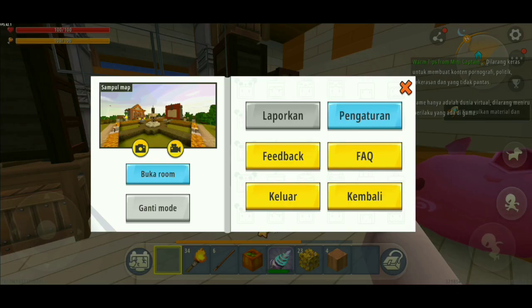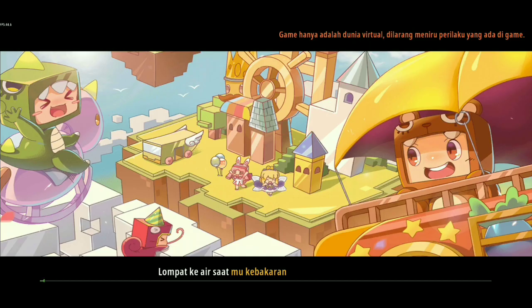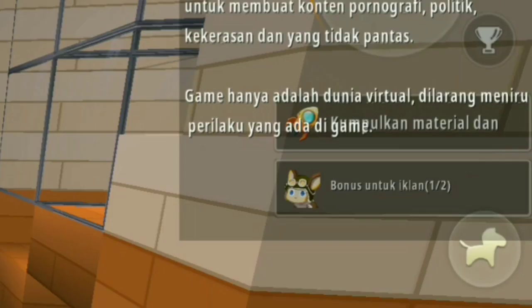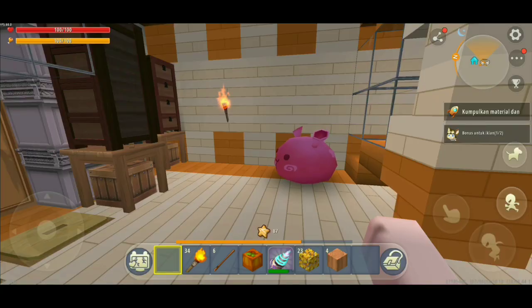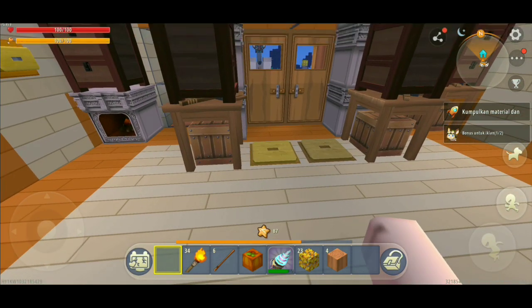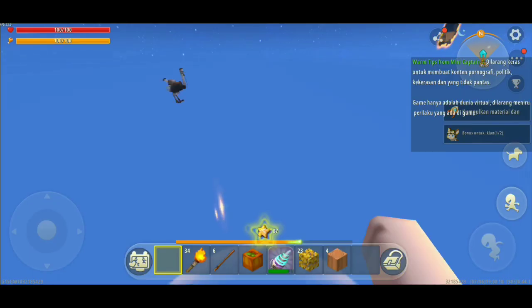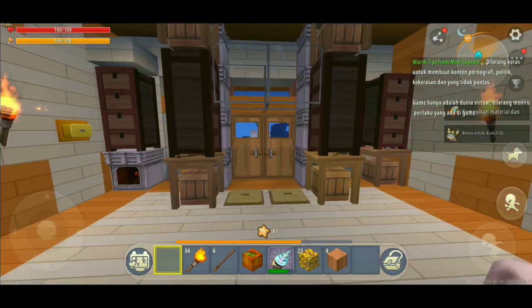Waduh, kok kagak ada ini. Lagi error nih kayaknya, teman-teman. Biasanya ada tuh. Udah ada tuh, tadi lagi error ya. Bonus untuk iklan 1 per 2, itu tandanya gue udah nonton satu kali. Berarti masih ada satu kesempatan lagi. Kita nonton lagi. Waduh, error lagi nih, teman-teman. Ini gue gak bohong ya, ini gue gak setting-setting. Ini memang benar adanya, cuman ini lagi ngebug doang, karena mini world gue itu beta. Masih banyak ngebugnya.